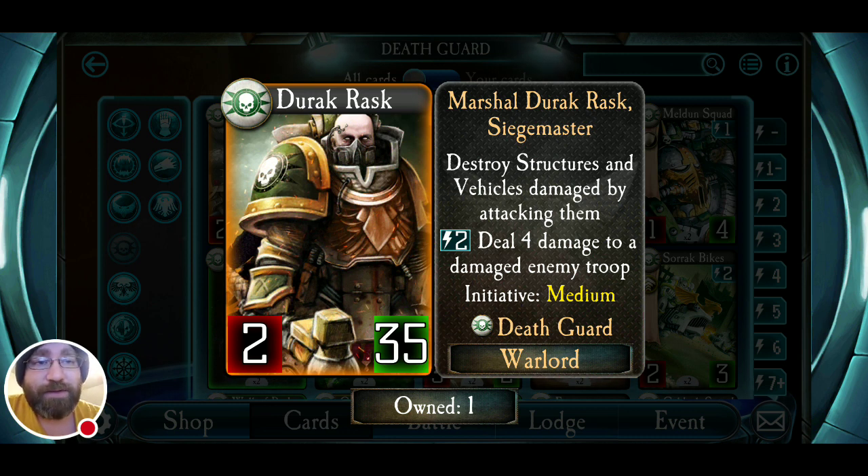It's great utility to have. He's not necessarily required unless there's a structure you really want to get rid of — Hall of Rights, shield generator, command bunker, maybe — and certain vehicles you might take some additional hits just to remove. The Emperor's Children have that three-drop sneak attack bike; it's only three, and Rask just destroys it. You don't have to follow up with an additional attack. Just a very solid warlord. You can use him a lot of ways. I think he's very strong.